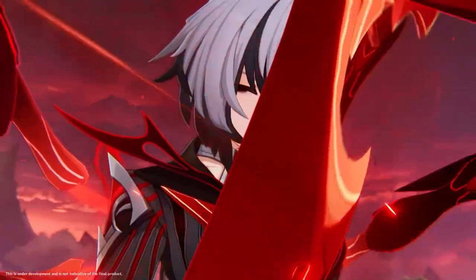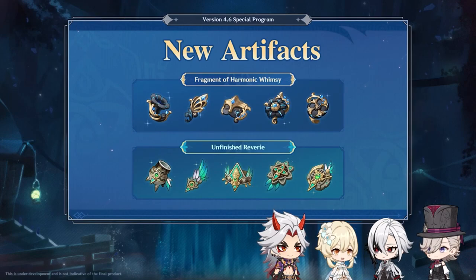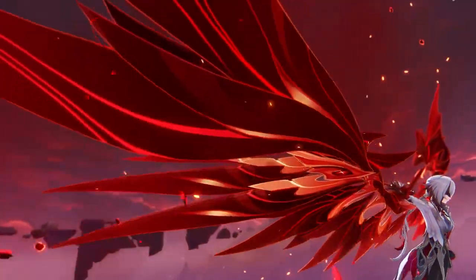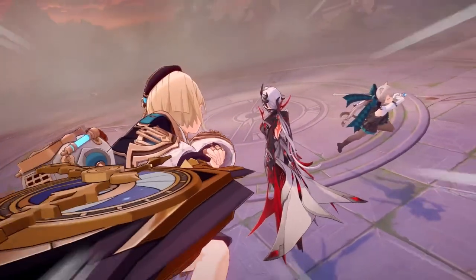There are two new artifact sets: Fragment of Harmonic Whimsy and Unfinished Reverie. I'm not sure which one is for Arlochino — I'm assuming it's the Fragment of Harmonic Whimsy, but neither really fits her aesthetic. I feel like they should have added something red to it. Arlochino just looks absolutely amazing. 4.6 looks really good — we're finally getting a decent patch after a long time. The weird thing is the Chronicle Wish banner isn't shown, which makes me wonder if we'll ever see it.